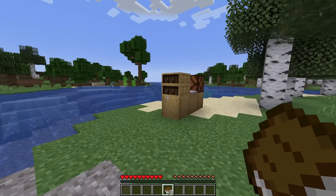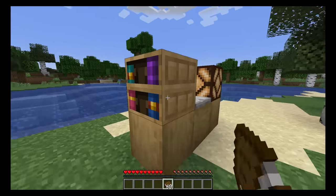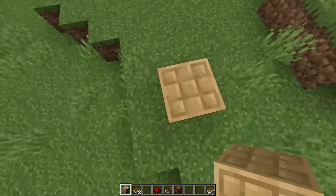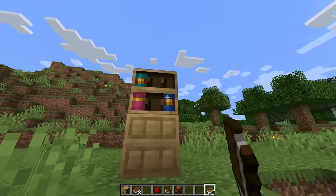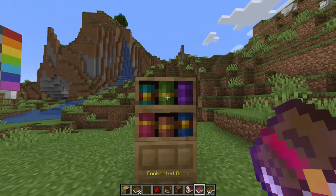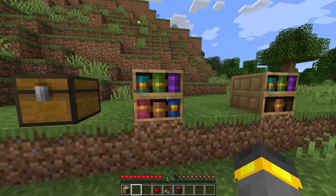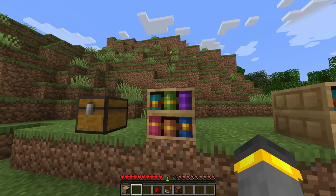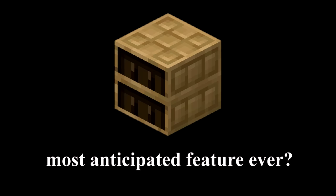Next on our list we've got something that will absolutely revolutionize book storage — maybe. At the least, it's a really cool redstone thing. When it comes to the chiseled bookshelf there are so many possibilities: plain old storage, secret doors, or even a secret switch to activate a farm. I love that the devs actually listened to the community after like 10 years and added this thing.